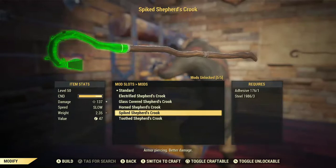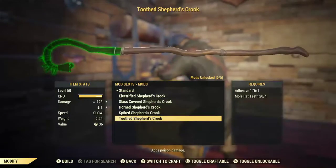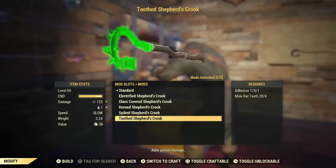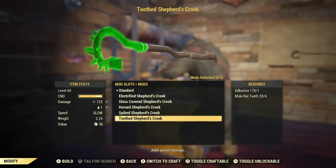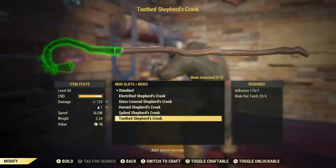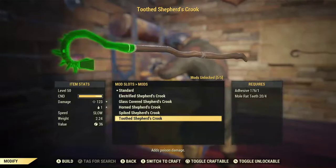This last one is the Toothed Shepherd's Crook — trigger warning if teeth freak you out. It has a bunch of fangs coming out of it. Specifically, you've used adhesive and four mole rat teeth to glue teeth to the end of it. It now does 123 damage, which was basic, but it also does one poison damage because you've stuck your opponent with the teeth of a mole rat.